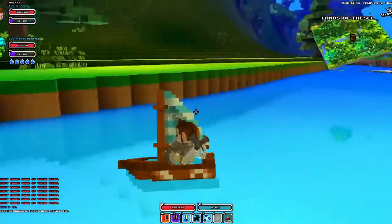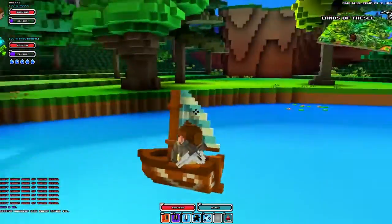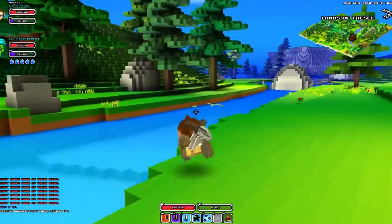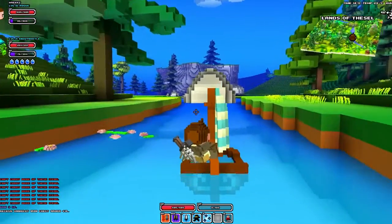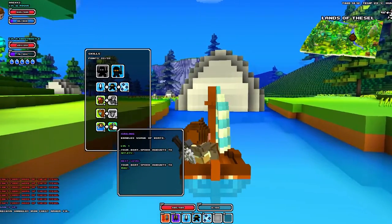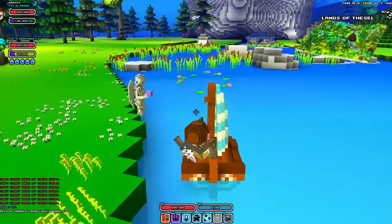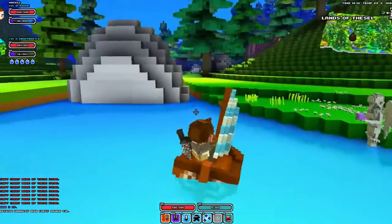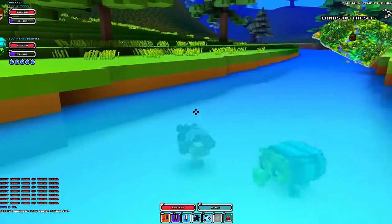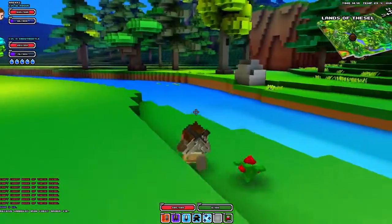With the boat it's quite simple — you just move around, there's no stamina mechanic. If you press space you can jump, so if there are small obstacles in the way you can jump over them. If you jump onto land you leave your boat. The same progression applies — spending more points increases your boat speed. Avoid enemies because if you get hit while in the boat you will fall out of it.